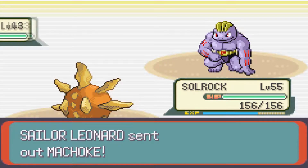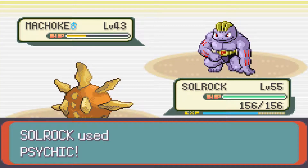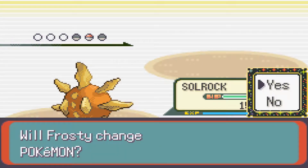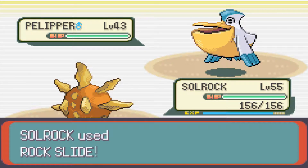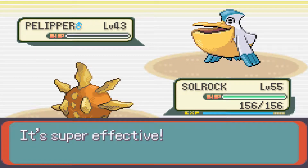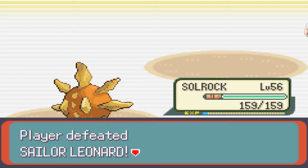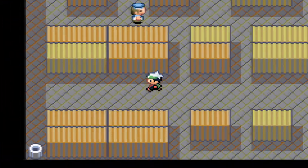Area 4, north of where you first enter, gives a 30% chance for Oddish, 15% for Gloom, 15% for Natu, 5% for Xatu, 5% for Heracross, 30% for Chansey, and using Rock Smash always gives you a Geodude. Heracross was a pain to headbutt out of trees in Gen 2, but here it's just a 5% chance - not too bad. I've never really used Chansey or its evolution, but that's whatever.